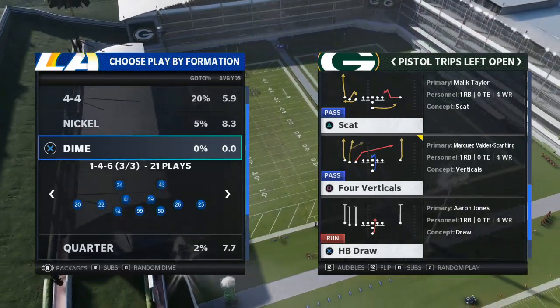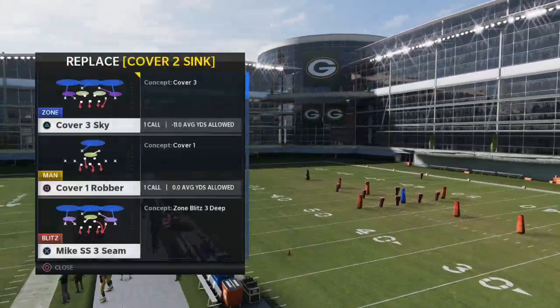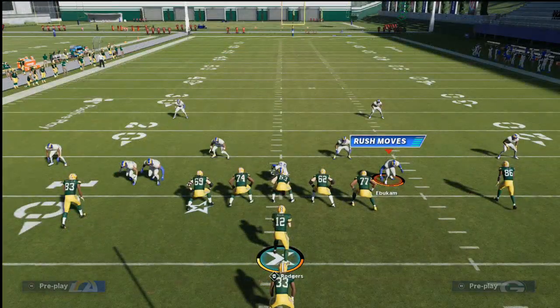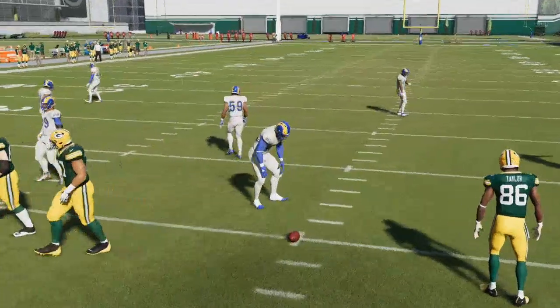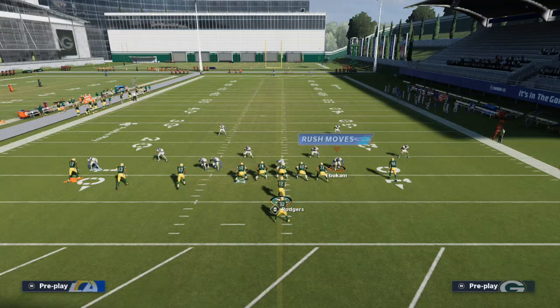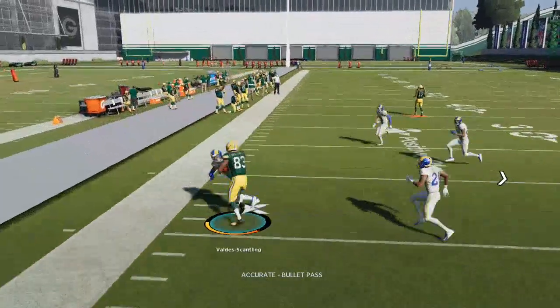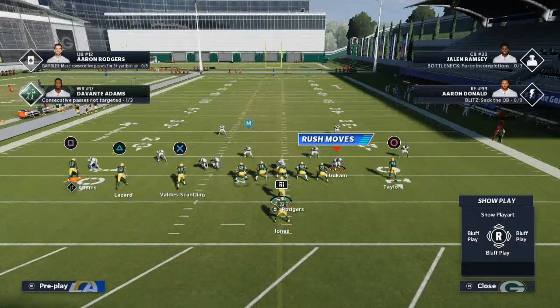We're calling the play Scat from Pistol Trips Left Open. This is best run to the wide side of the field and we're looking at it against two coverages: man-to-man and zone. I like this against press — any kind of press defense. I'm going to press the defense so that everybody gets jammed. The route to Marquez Valdez-Scantling is a bubble screen, and bubble screens this year are really good against man-to-man.